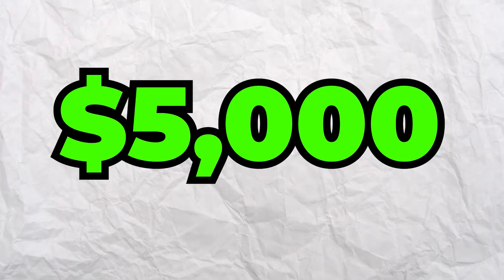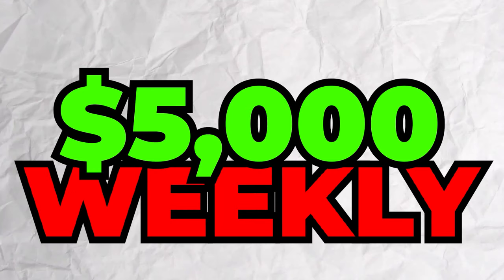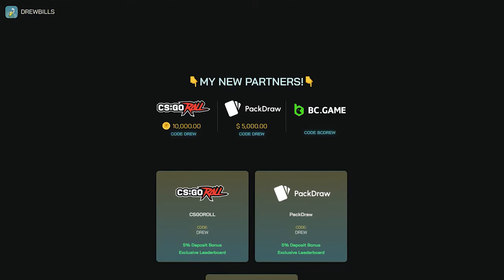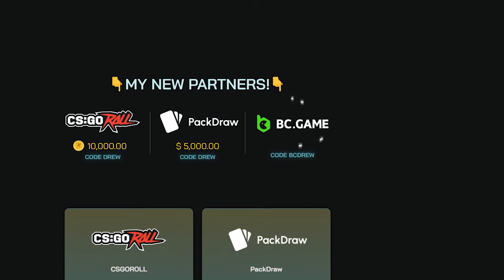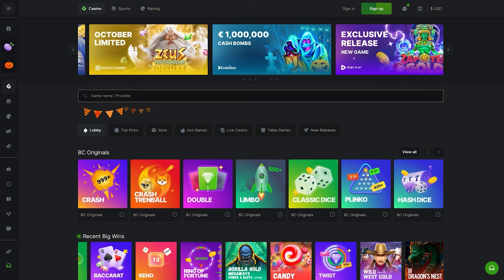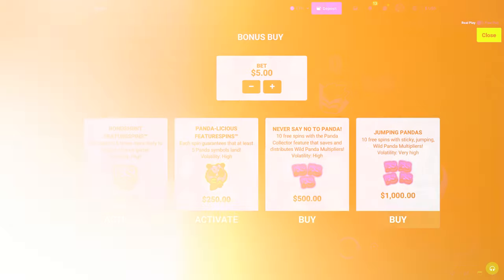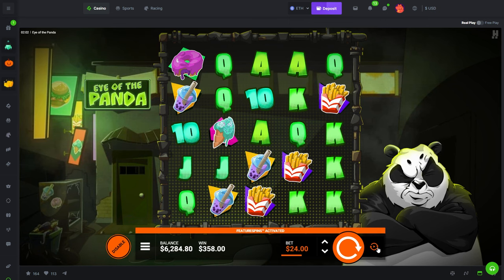Alright guys, I have to let y'all know how you can win $5,000 every single week being under my code on BC.Game. If you go over to drewrewards.com you'll see the leaderboards I have on there for BC.Game — every week the top 10 people are getting rewarded under my code. Go check that out. When you use the link you'll be set up under my code, and they also have deposit bonuses on BC.Game.